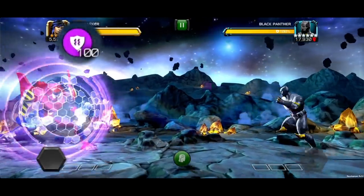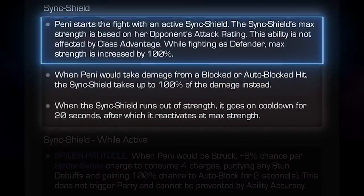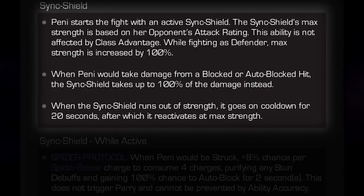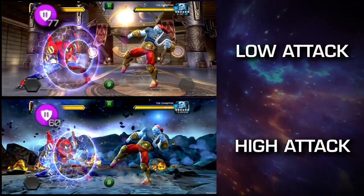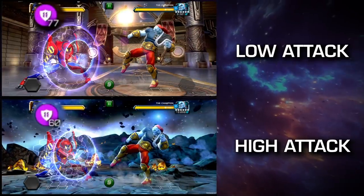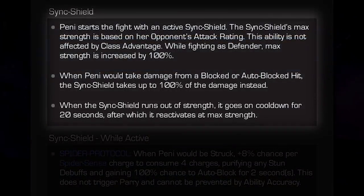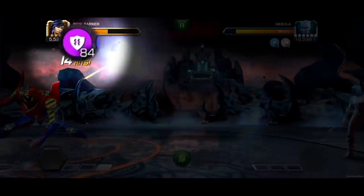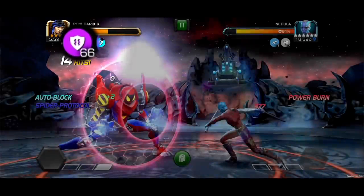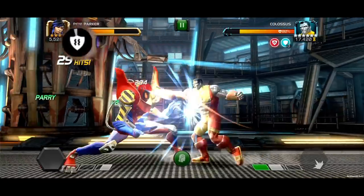Penny has a Sync Shield and starts the fight with it active. The Sync Shield's max strength is based on her opponent's attack rating, and this ability is not affected by class advantage. So the higher the opponent's attack, the stronger your shields will be, giving you extra protection from high attack value. While fighting as a defender, the Sync Shield's max strength is increased by 100%. When Penny would take damage from a blocked or auto blocked hit, the Sync Shield takes up 100% of the damage instead. When the Sync Shield runs out of strength, it goes on cooldown for 20 seconds, after which it reactivates at max strength.